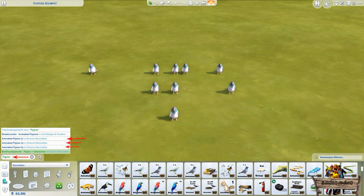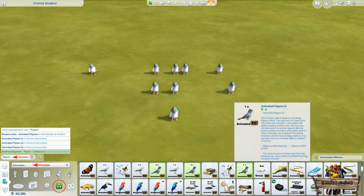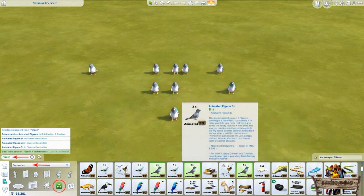Another way to find them is by going to the decorations misc section. They can be recognized by the thumbnail showing a pigeon and my Baggy given icon in the lower right corner.